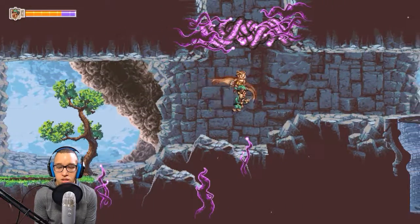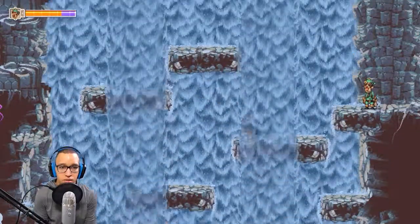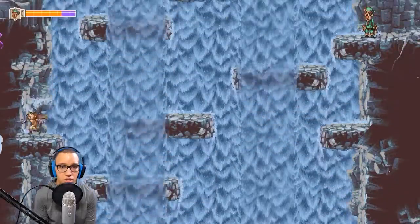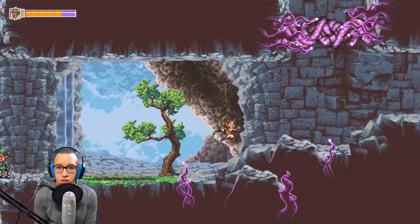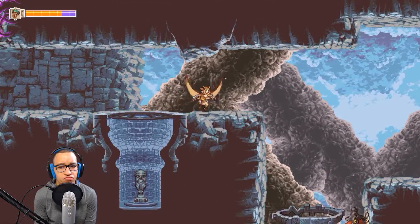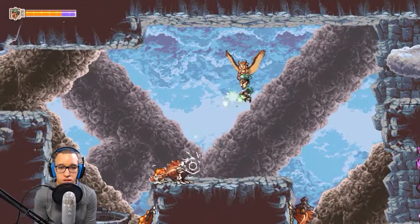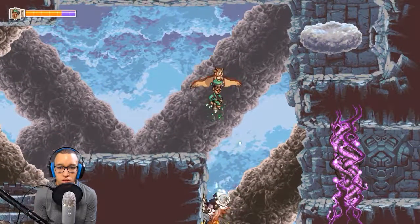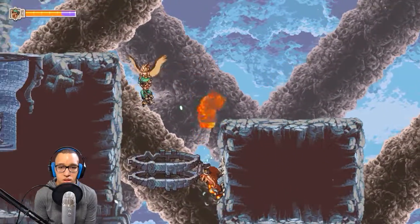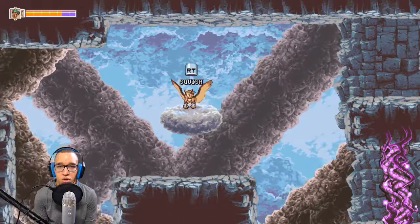I need to take cloud buddy over here — can I take cloud buddy? I can't even make it up there. I won't bother going back, there's probably another cloud in that direction. I don't see why they would make me. Those are weird — and they breathe fire of course, because why wouldn't they? Got to hit them on their soft spot. Of course they have another cloud for me — they wouldn't make me go all the way back for that cloud, would they?